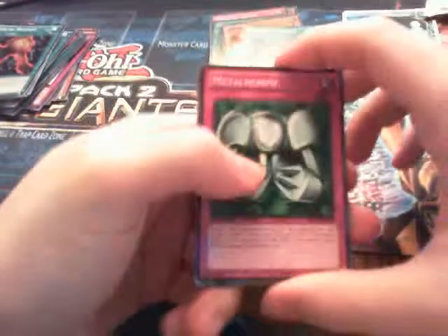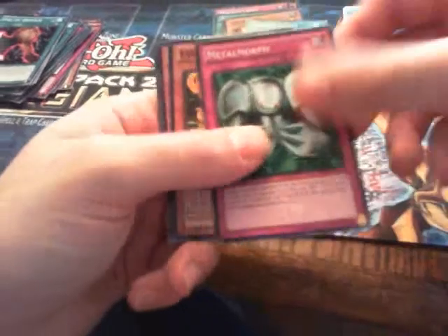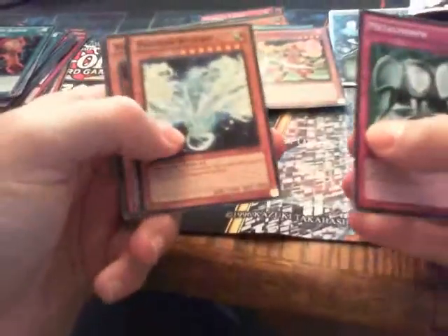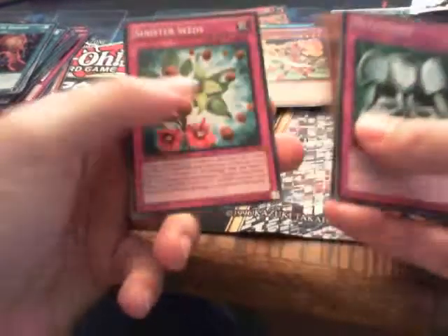That's not a bad pack to play in a match. Da Zapper is already a good card. Oh, I got a Metal Morph — the original art! Evocator Chevalier is the mosaic, Photon Wyvern, Ape Fighter, and Sinister Seeds. Ape Fighter indeed — that's a good card to have in a limited match.